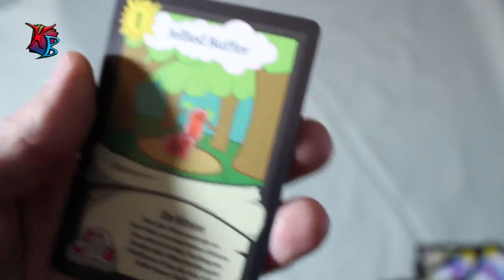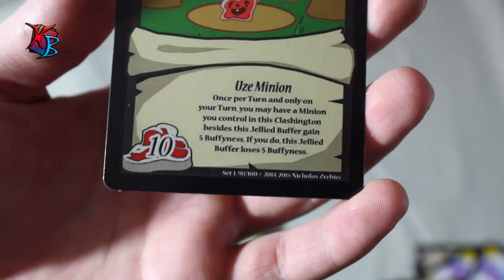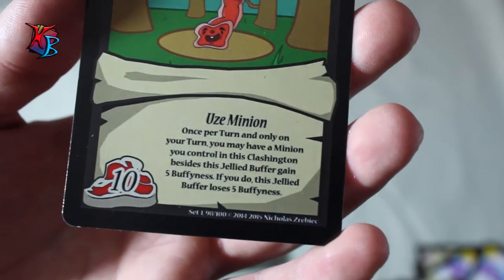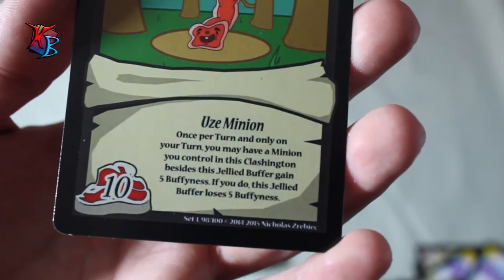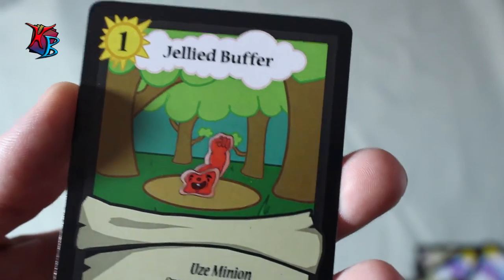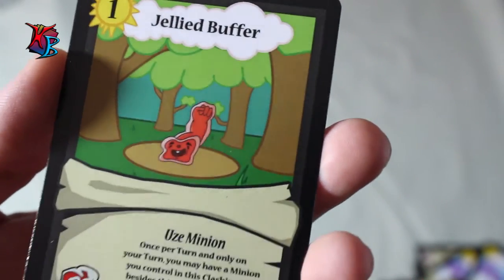The last card in the entire deck is Jelly Buffer — only one in here. It's a level 1, 10 buffiness ooze minion. Once per turn on your turn, you may have a minion you control in this Clashington besides this Jelly Buffer gain 5 buffiness; if you do, this Jelly Buffer loses 5 buffiness. Basically, it spreads its buffiness to other minions, and after using its effect twice it would become unconscious. Still, distributing that buffiness and then placing a new minion is just more buff on the field.